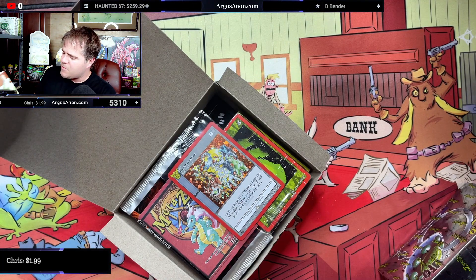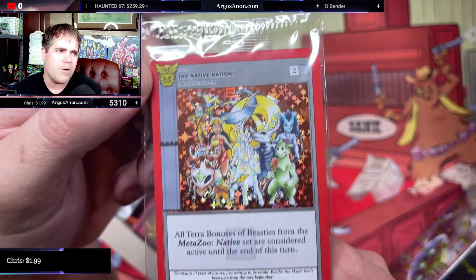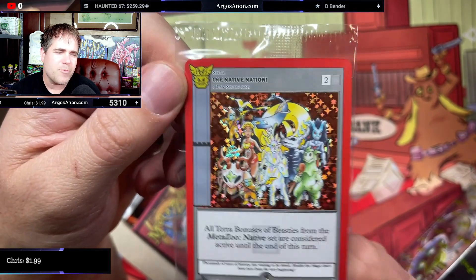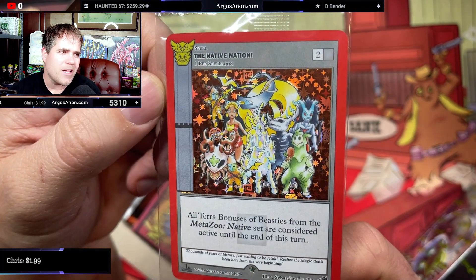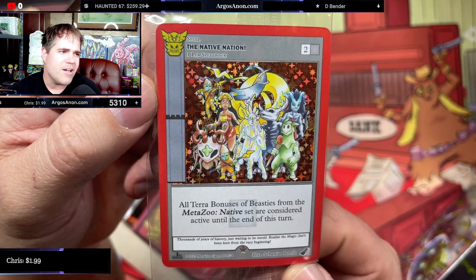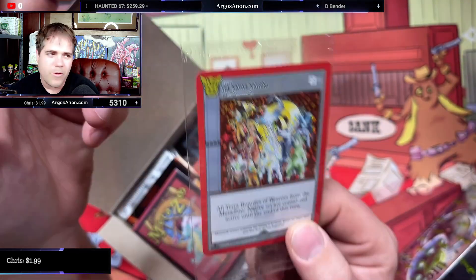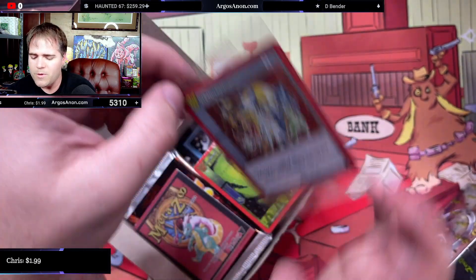Every spell book comes with a set promo. It seems like every core set has what I would call a core set promo, and this is the Native Nation core set promo. So we have a Nightfall one, there was a Wilderness one, and this is the Native Nation. We got a Wendigo on here and a bunch of beasties from the Native set. This is one of the things I collect in my set collecting — I always put the spell book promo in there as well.